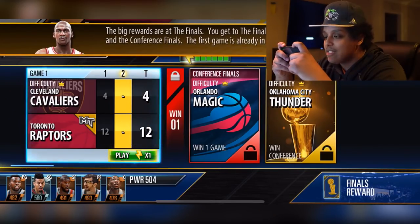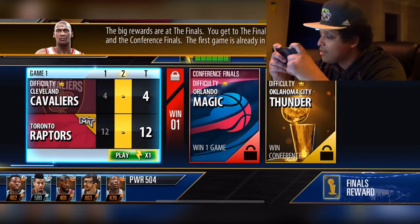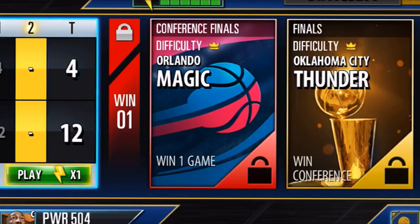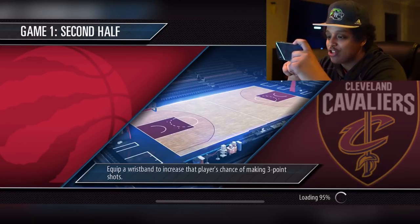They literally have a mode called Season. The big rewards are at the finals — you get there by winning regular season games and the conference finals. The first game is already in progress. Wait — this is the whole season? Game one, then the conference finals? There's nothing in between. Equip a wristband to increase your player's chance of making three-pointers — realistic. And also another way to make money. These guys at NBA 2K are machines at making money. There is no avenue on Earth where there's a possibility to make money that they're not already exploiting.